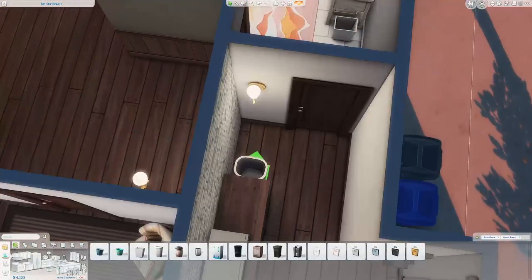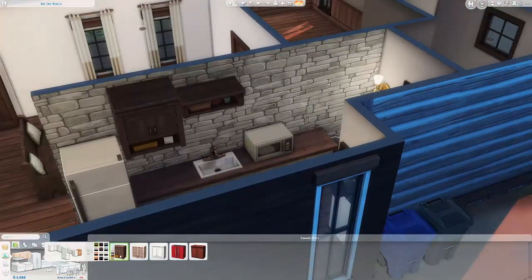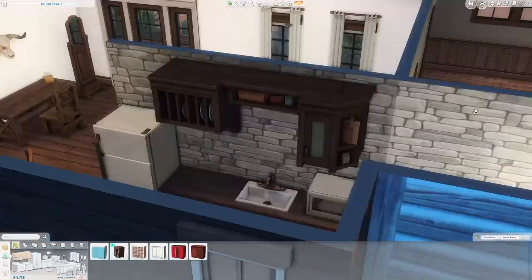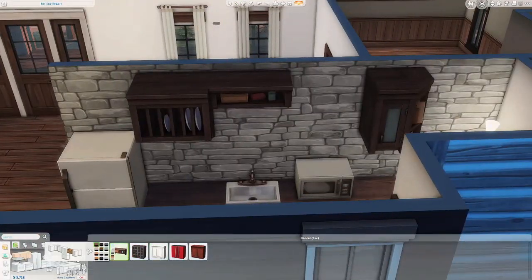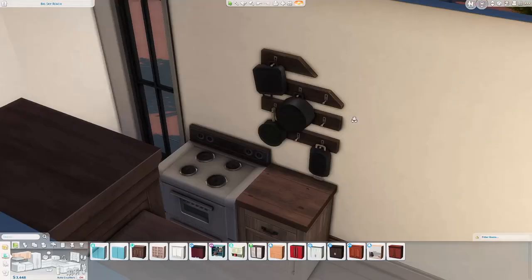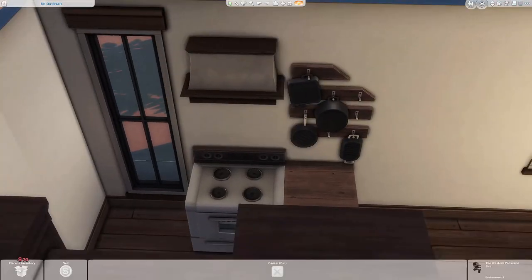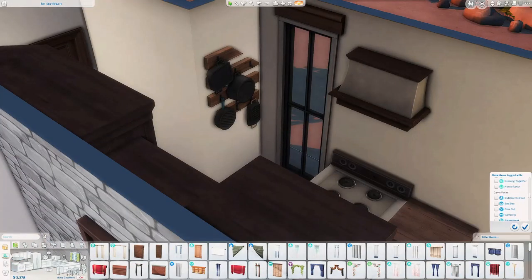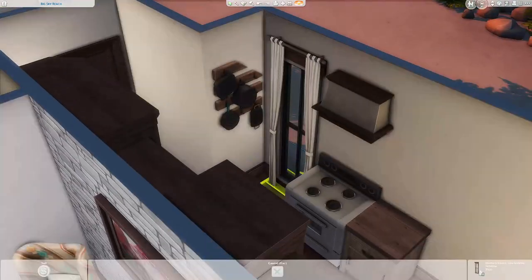I love the kitchen. I put the oven on the other side with a little corner cabinet and I think it looks really cool — it was a new shape for me, and it seemed really realistic. I also loved having that stone as the backsplash. It kind of wraps around and I think it's a really nice feature in the house.